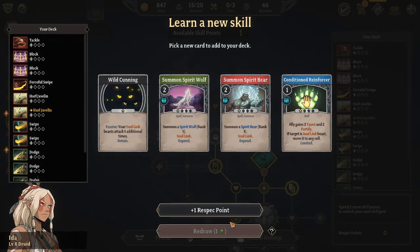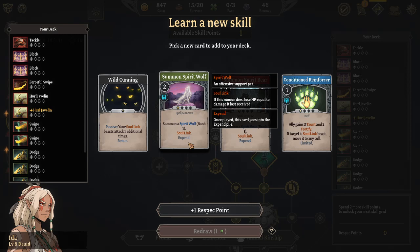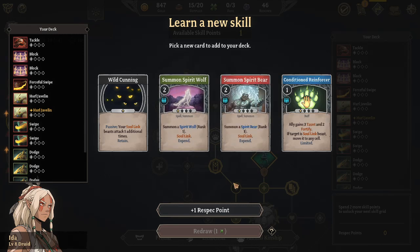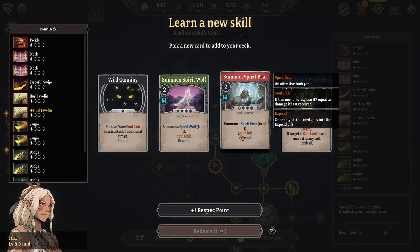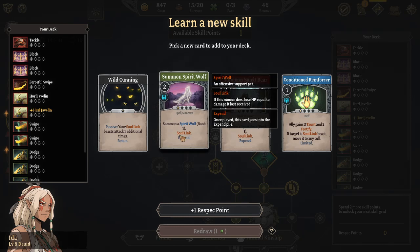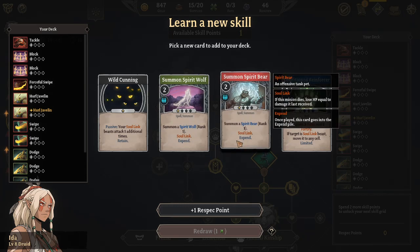Glitch, do you want Spirit Bear or Spirit Wolf? I'm not sure which one I want. Spirit Bear is more expensive but can take more hits - oh wait, they're the same expense actually. I think I see more skills linked to Spirit Wolf than Spirit Bear.